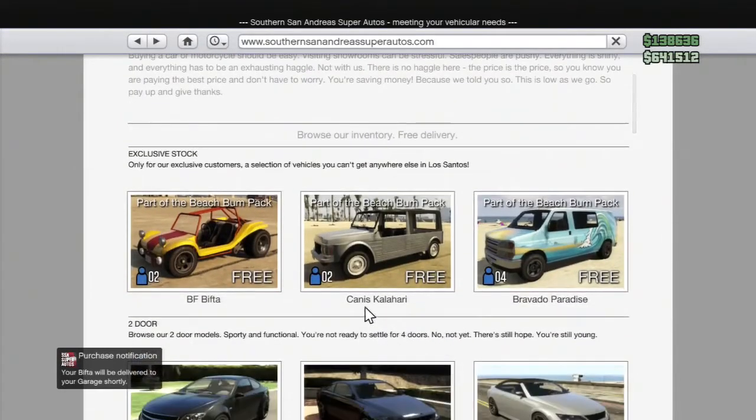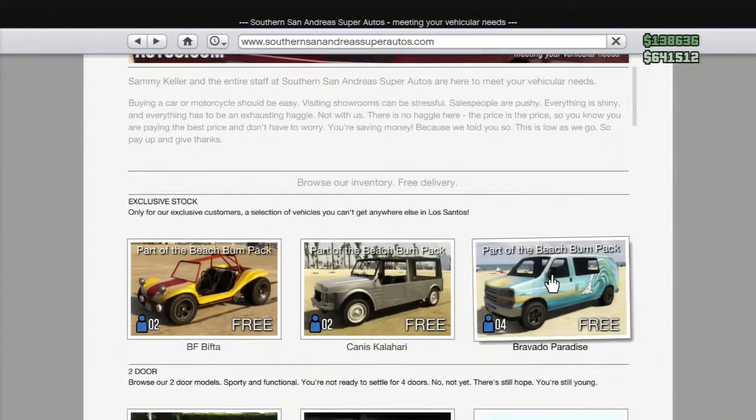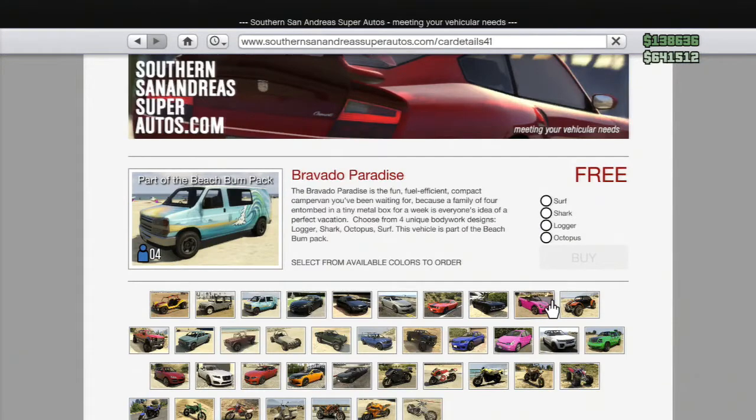There are two other vehicles. There's this thing right here — it's like a French something or another, like the Canis Kalahari. It's alright, it's not the dune buggy so I didn't bother getting this one, just because I don't want to fill my garage up with new vehicles. Then there's the Bravado Paradise — it's like a hippie van basically, with different surf-themed variants.